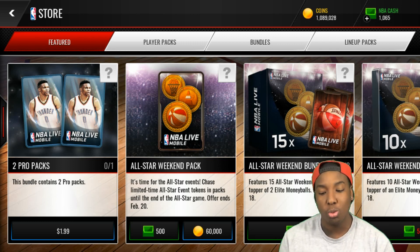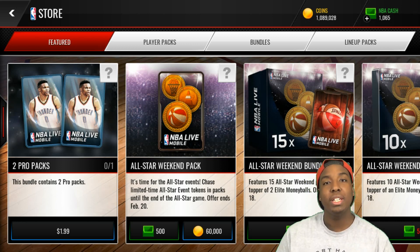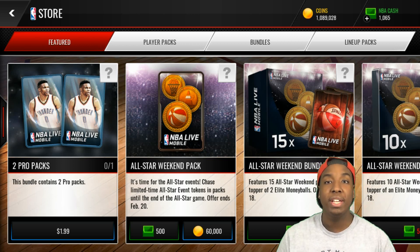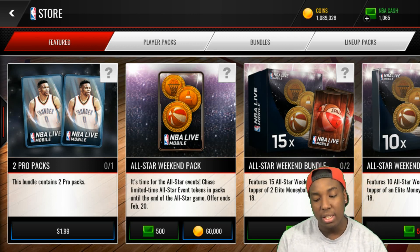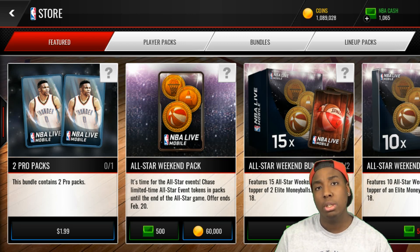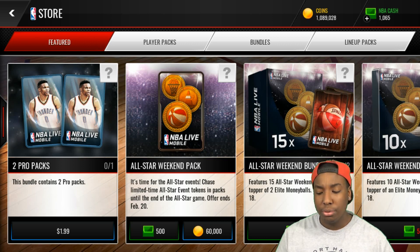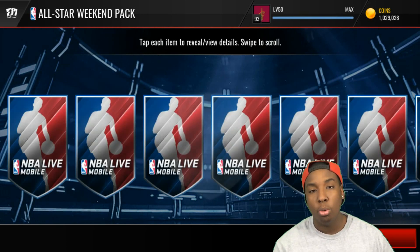For this video I'm going to be opening 1 million coins worth of these all-star packs. We're getting deeper into this all-star promo and people are already getting these masters. I'm creeping up on 2 million fans, and once I get that all-star master moneyball token I'll be able to start getting these masters — I'm going to get Stephen Curry first.